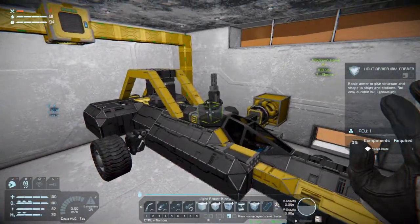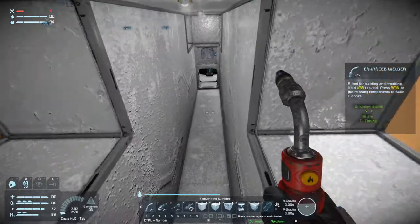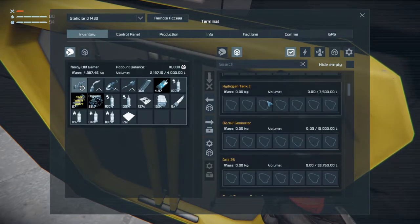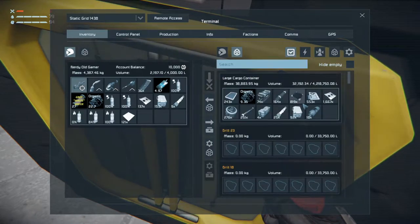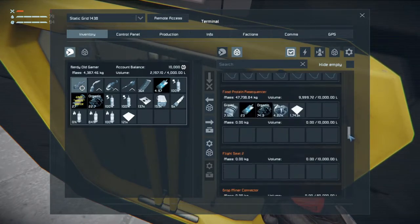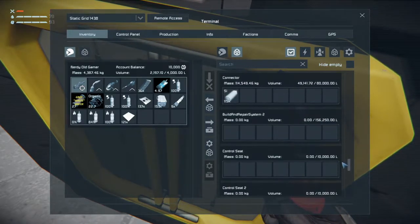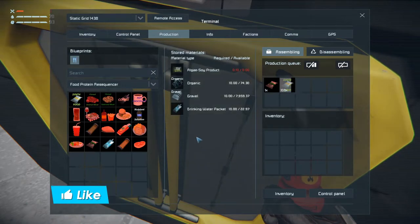Welcome back to Space Engineers folks. We are hungry — really really hungry. That's not good, don't work on an empty stomach. What are they called, rations? We're out. We need to make some food, and we need to make some food fast. We do have the food protein sequencer, so we can make some synth food. Make as much as we can.